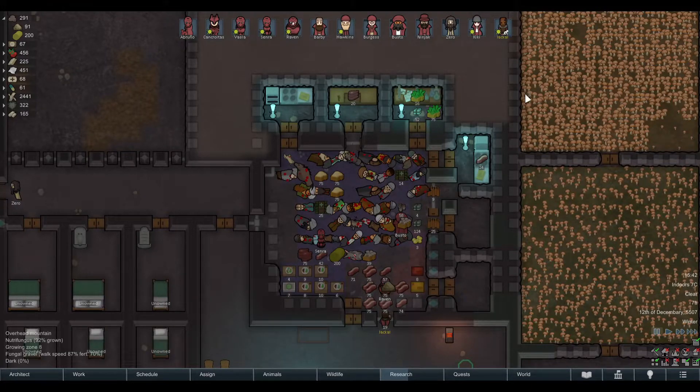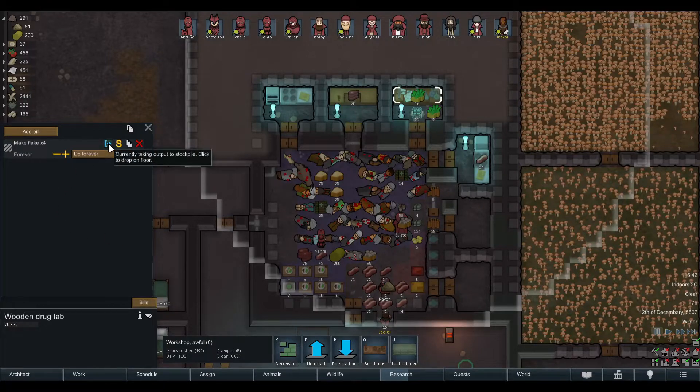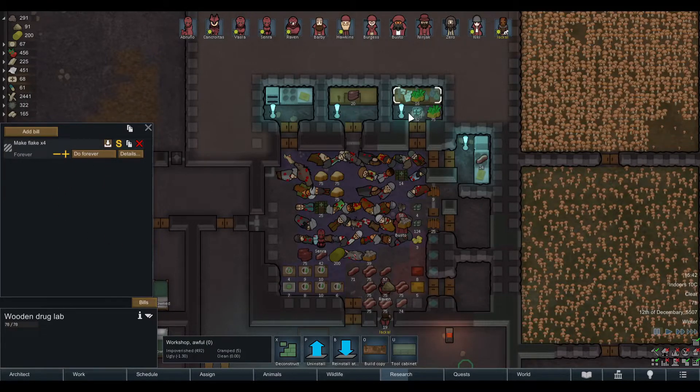Now with the Better Workbench Management mod, I can tell them to drop whatever they produce on the floor. So they make the drugs and just drop them right there and get back to working. This means that for things which are fast to make, if you place the resources right next to the bench, this is a very efficient way to do it.